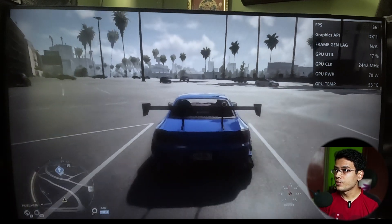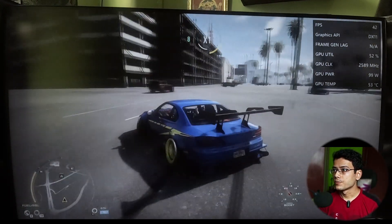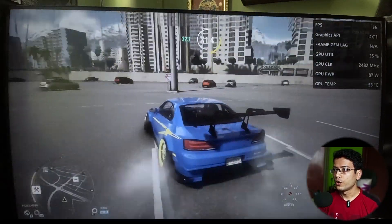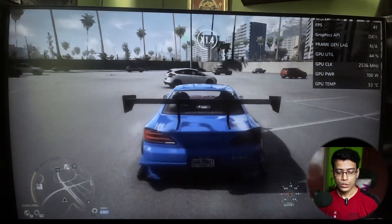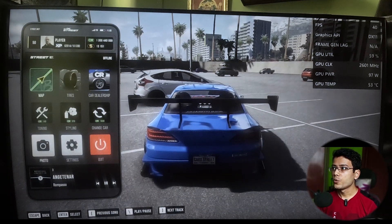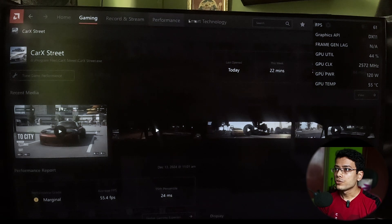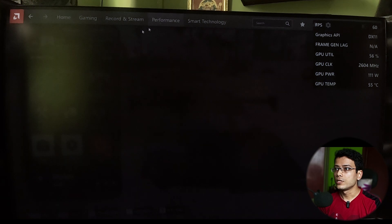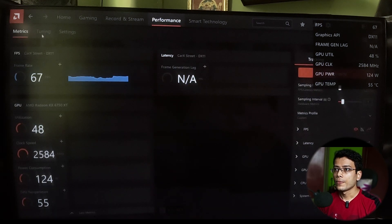This is not enough — I need more, the more the better. Let me pause the game and show you my graphics card. I'm going to settings, then to performance — hit on the performance tab and go to tuning.